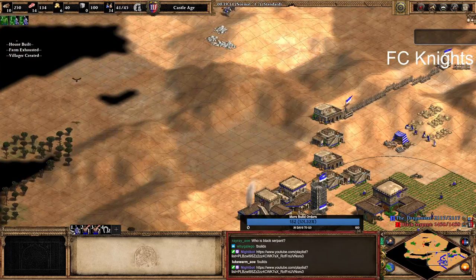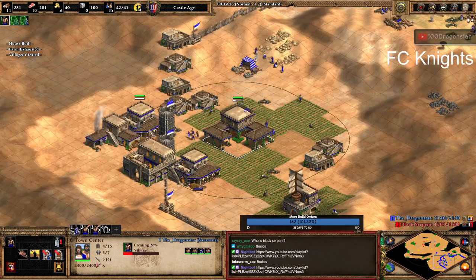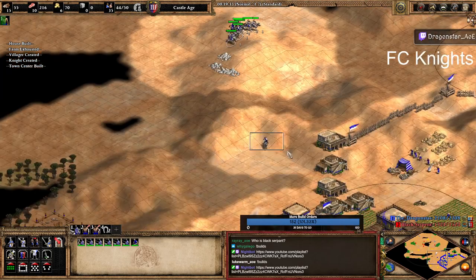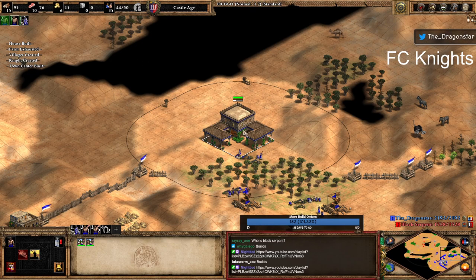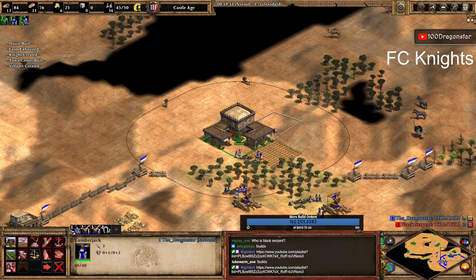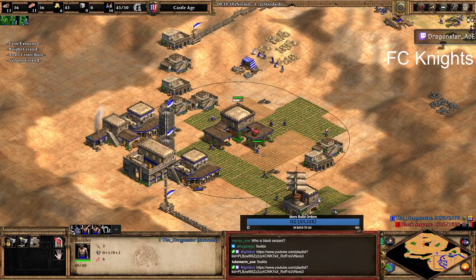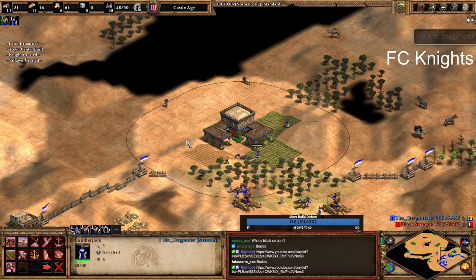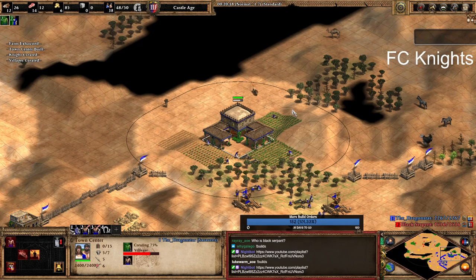We're gonna be waiting for our wood to kick in. I'm gonna be sending these villagers out to make a town center on another wood line since this one is gonna be running out soon enough. For every gold we get out of these six villagers on gold, we're gonna be spending it on making knights. The important thing is to make sure your town centers are running at all times basically. Replace the farms and you want to get up to basically 25 farms so that we can sustain the double stable production and three TCs.